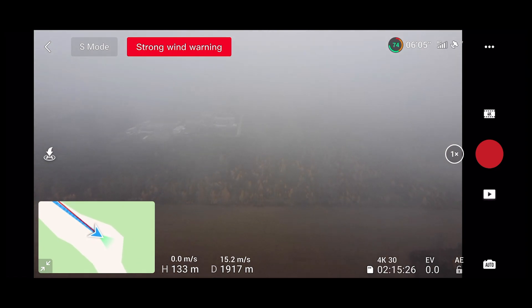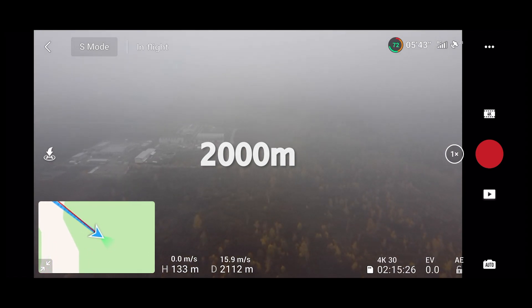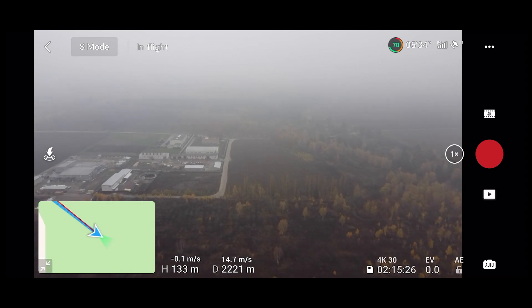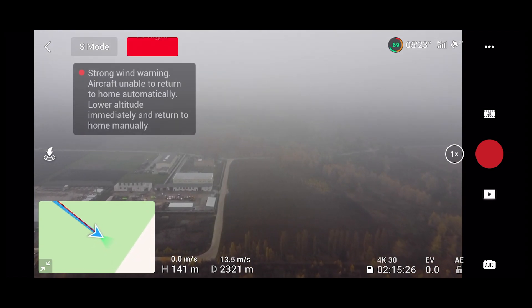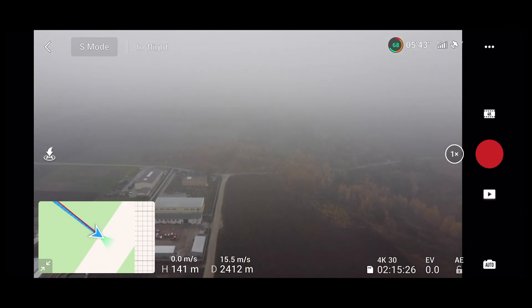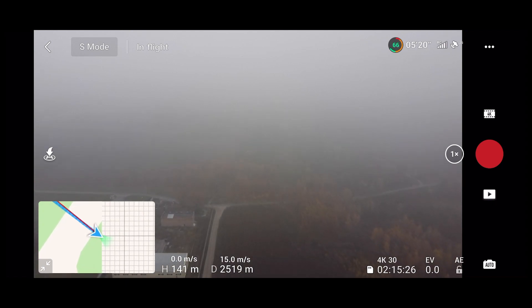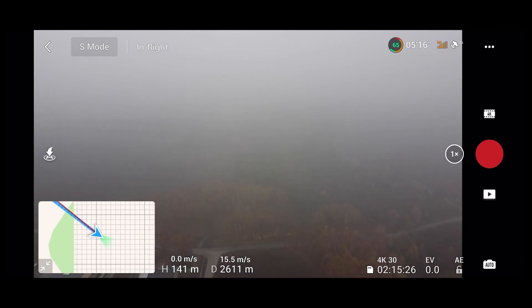I've got my first strong wind warning — that's the first time on DJI Mini 2. We're at 2000 meters, so I got two achievements. DJI Mini 1 was not able to reach it. Subscribe to my channel to see a comparison video of the range between the first and second generation of DJI Mini. In DJI Mini 1 I got wind warnings almost every single flight, but here it's actually windy, so the warning is logical.